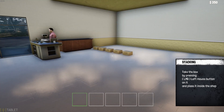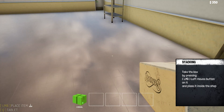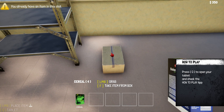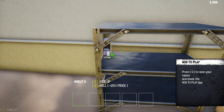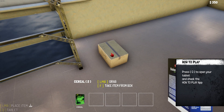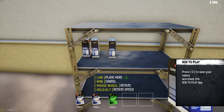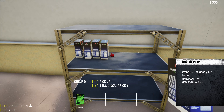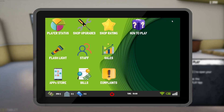Take the box by pressing left mouse button on it and place it inside the shop. We'll get the box over here. Cereal — very nice. We probably need to put it down here and then press F. Four boxes of cereal. I can only grab one at a time... or I can use the mouse wheel to move to the next slot. Press Q to open your tablet. What did it say after that? How do we get out of the tablet? Press Q to open your tablet and check the How to Play app.